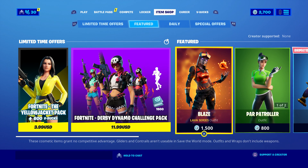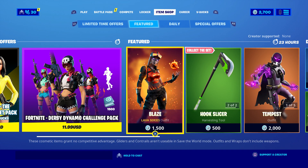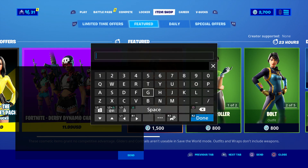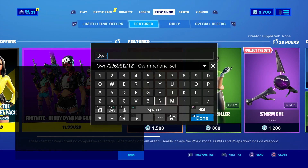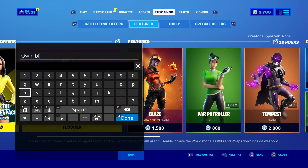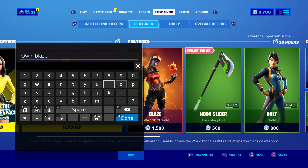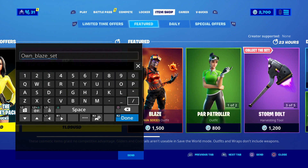To get this, I'm going to show you another way to get it for free. What you're going to do is hold to chat, just like this — come over here and type in 'own', just like that. Make sure you type in 'own', then underscore, and then type in the name 'blaze' if you want the Reaganate Blaze.